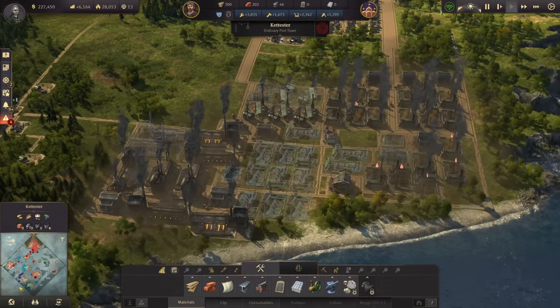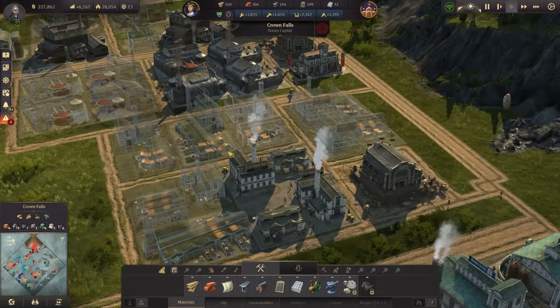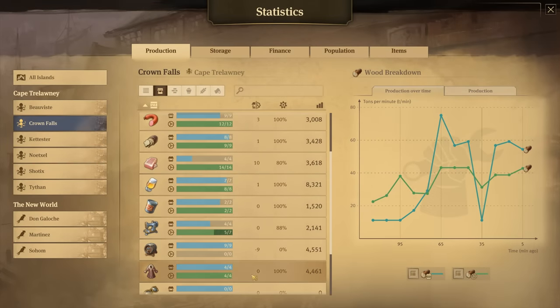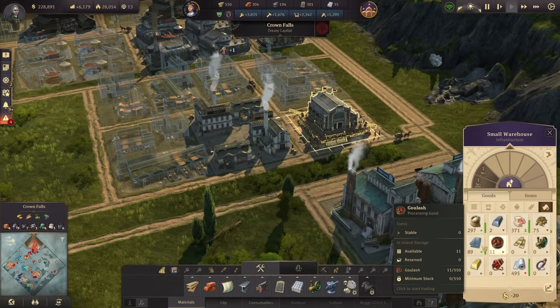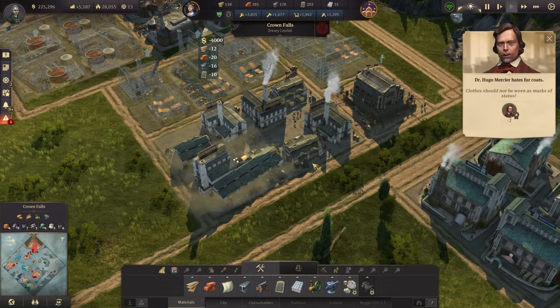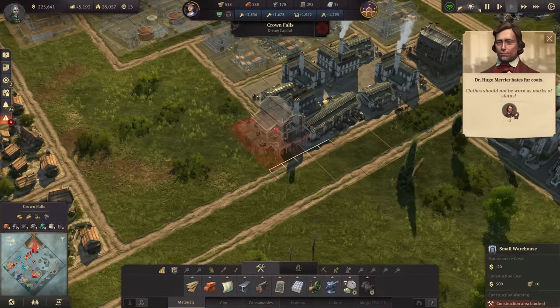Next we have Crown Falls right over here. We still struggle a bit with fur coats with all the expansions - it's at zero. However, we do have a lot of fur and cotton already in stock: fur is full and cotton is also full. So let's go ahead and build two more fur coat productions.